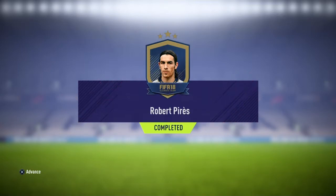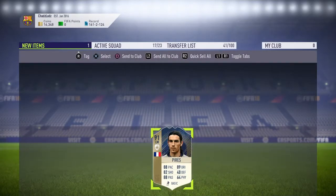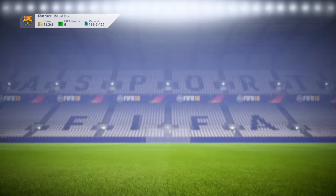We have him! We have Robert Perez — 91 icon! Oh my god, I'm just happy guys, I'm very, very happy. Let's take that in for a minute. Alright, and quick sell — nope! Can you imagine how mad you'd be if you did that? Let's send him to the club. Robert Perez is in!